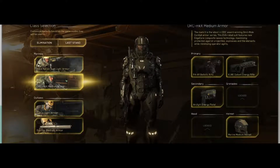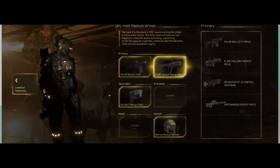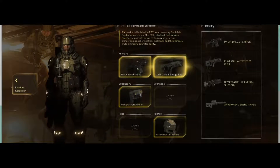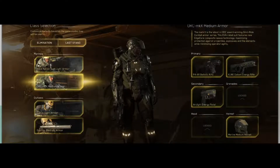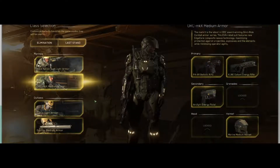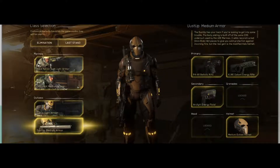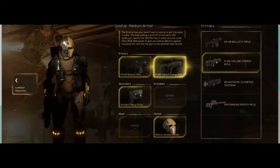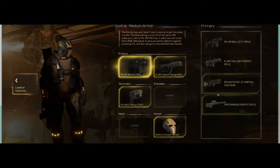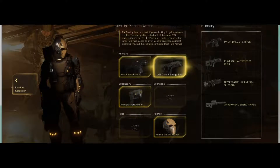There are two different classes: medium and light. You can choose between your armor and your headpiece, so you can mix and match those two pieces — have one that's light and one that's medium. The medium gets to carry two primary weapons and a pistol, and the light gets to carry one primary weapon and a pistol. There are basically four different weapons and you get to choose how you want to play by setting all those up, so you have some options, but it's not a huge arsenal.